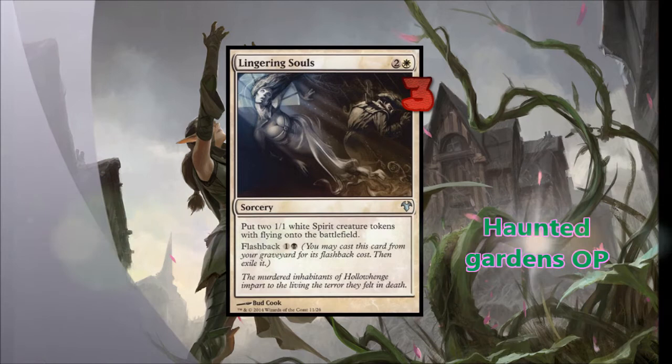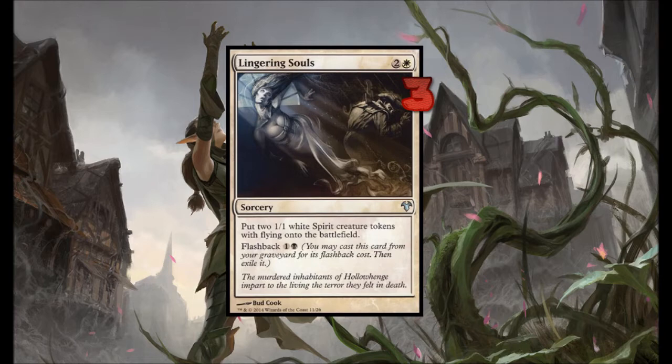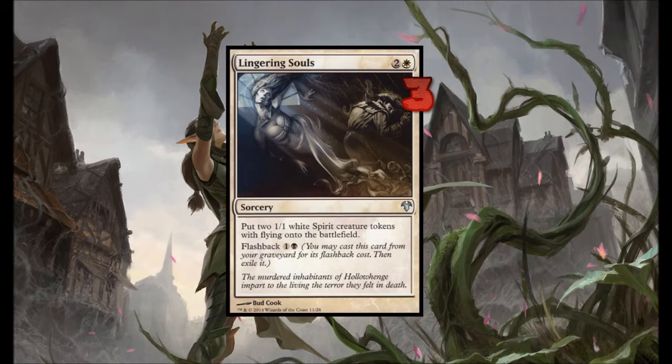Next, we got our Lingering Souls. These low spirits are a great help to any farmer trying to stall out in the early turns before it's time to harvest. They can block large, fast, or even infectious creatures, or they can go on the beatdown against anyone who might have issues getting rid of them. Most of the time you're going to be milling these and casting them from the graveyard for the flashback cost.